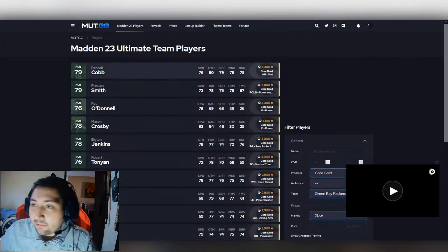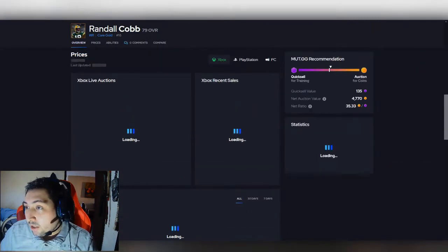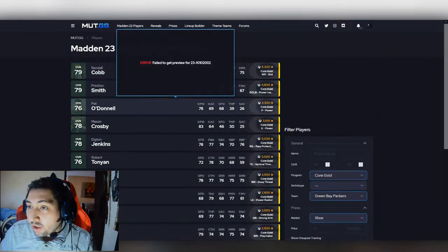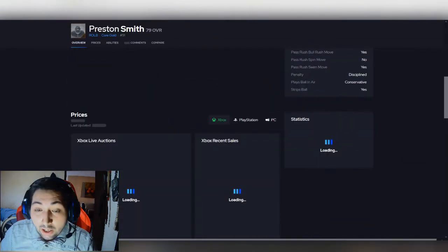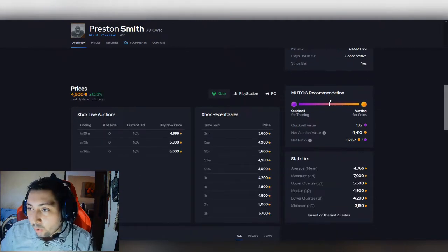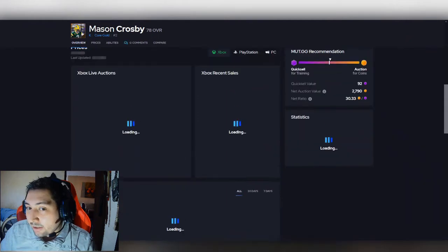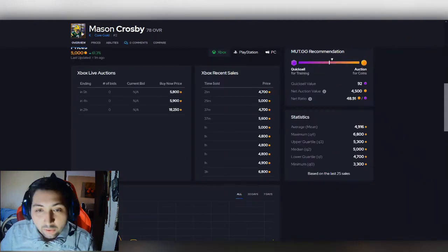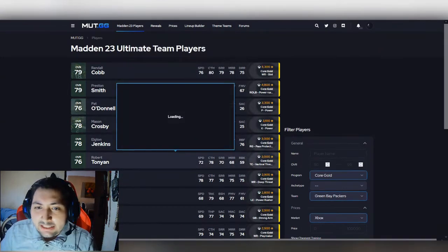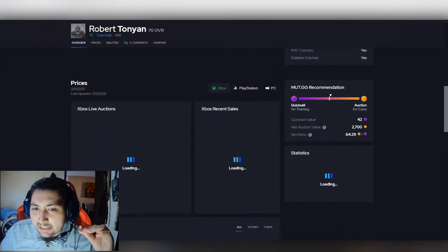You also want to get some core elite cards, but mostly the gold cards are the ones that skyrocket in price. Randall Cobb I bought for roughly 5k. Going down the list, Preston Smith — I already have him on my team so I don't need to worry too much. I just put him in the set and buy the elite card as backup. Mason Crosby I have in my binder already; he's going for about 5k. Keep an eye on all these high gold cards.